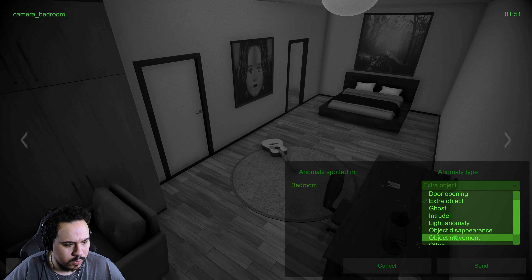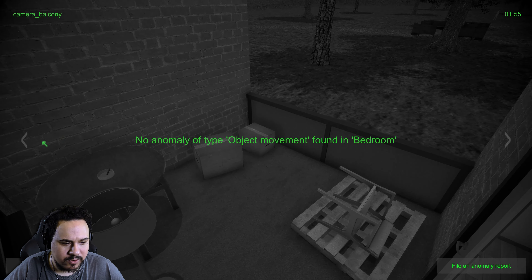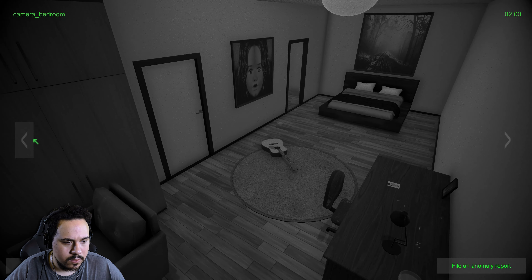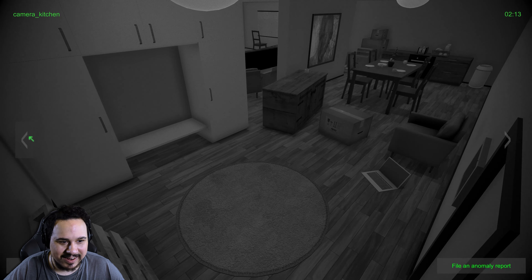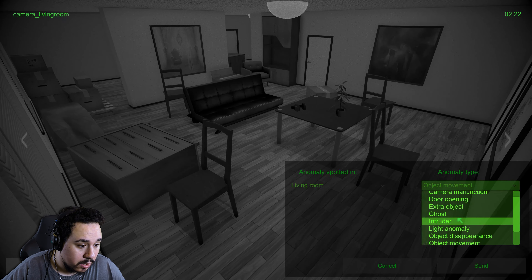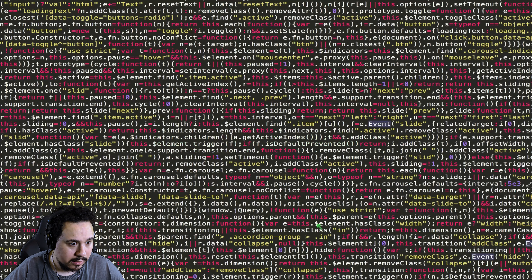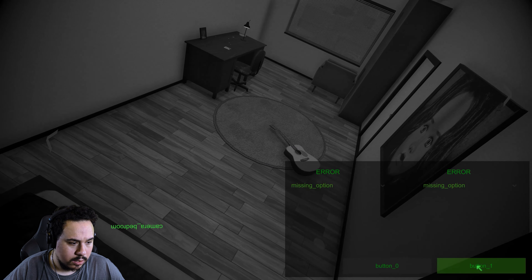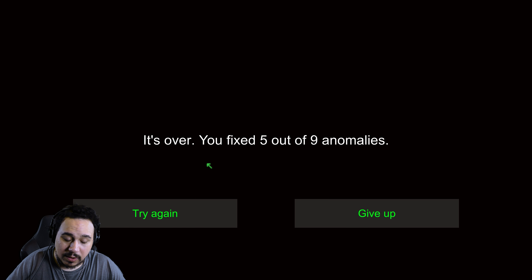I did it! There was an extra object in there. What about object movement? I don't remember that being there. The lamp was there though, so no object movement in the bedroom. About two minutes now - it's gonna tell me there are multiple anomalies. That's the problem, I don't know what they are because this is a new place to me. Oh - living room intruder! Look at that, he's trying to get into my place of residence.